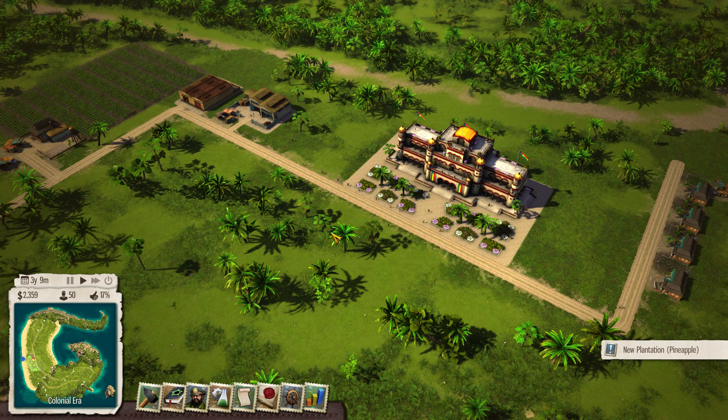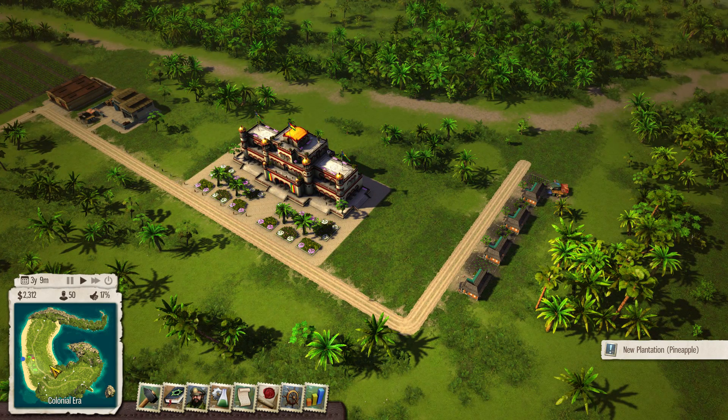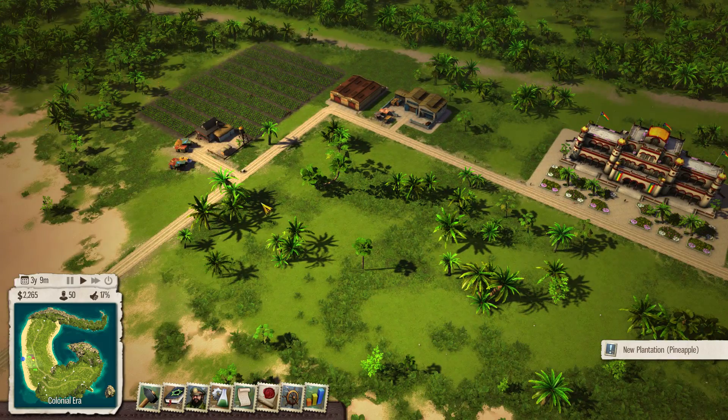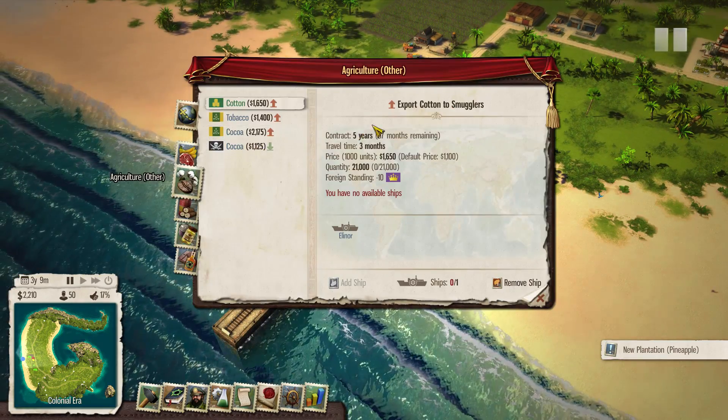Hello, my name is Alex and I am here today back in Tropico 5, where we are going to work on building up a new civilization on a brand new island with a brand new dynasty. We are going to start things off super quick here because I have taken on a trade route with some smugglers to export some cotton for five years — 57 months remaining.